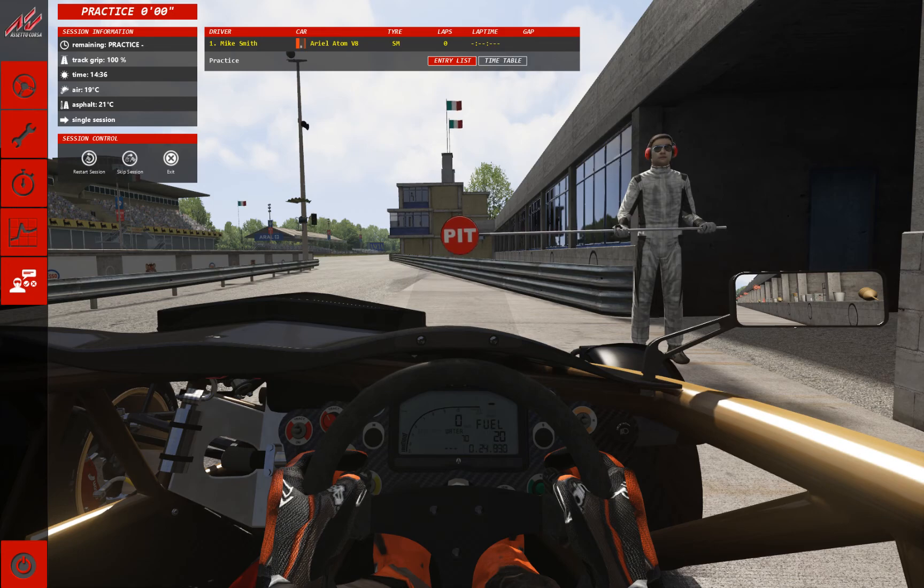What you're sitting in is the cockpit of a car that has almost as much in common with a motorcycle as it does an open wheel car. And it's about 1.1 to 1 weight to power ratio, so very near that elusive 1 to 1 ratio that street legal cars strive for.